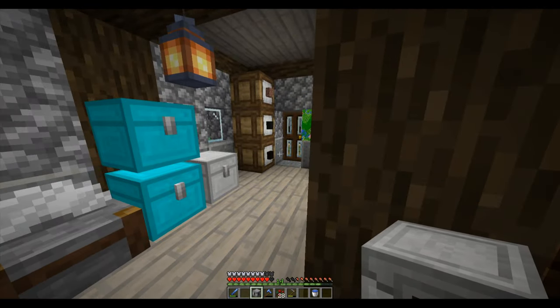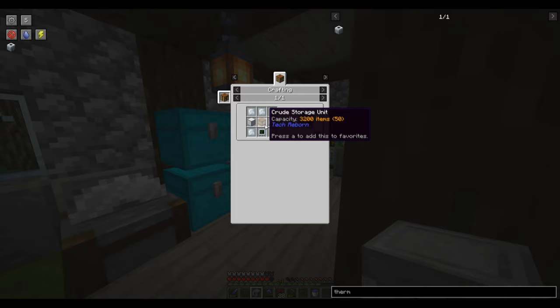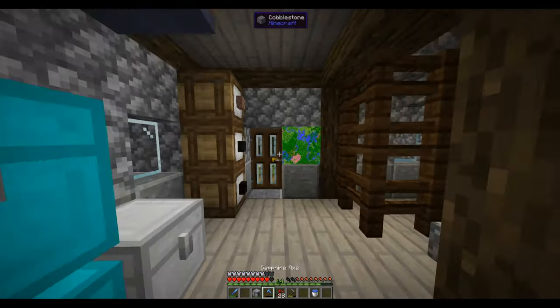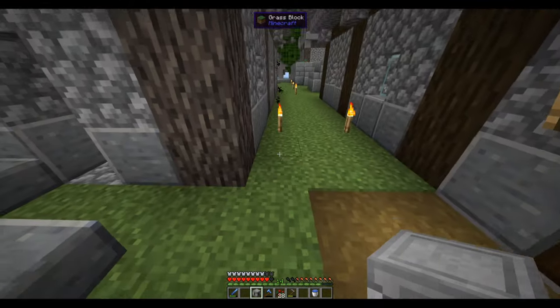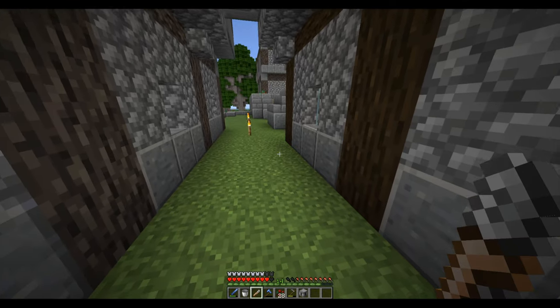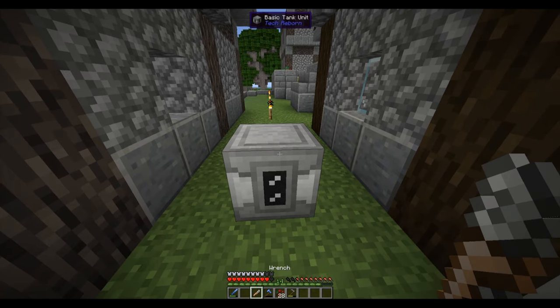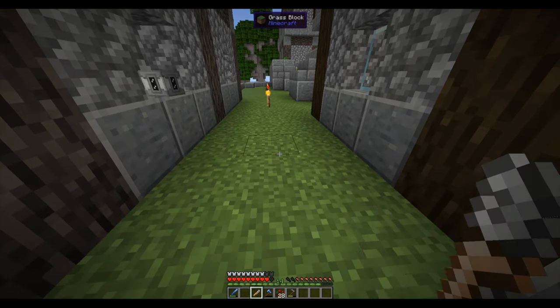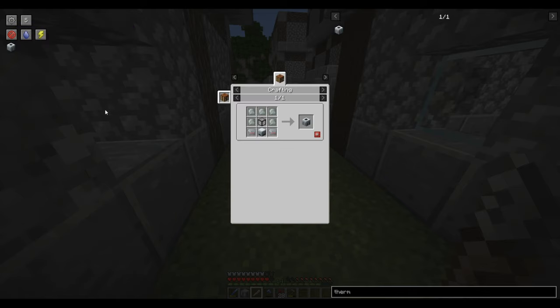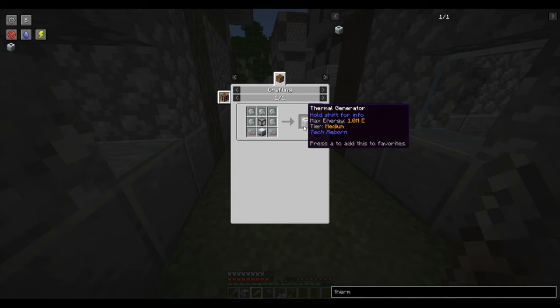After a bit of crafting, I've made a basic tank unit — the smallest tank we can build. It's quite expensive: it needs a basic storage unit, a crude storage unit, and so on. We now have this basic tank unit; let's see if we can transport liquids with it. It has water — that's really good. For energy I've decided to use the thermal generator, because it has a medium energy tier and we need that for the better machines. Maybe this will give us more energy and solve our energy problem.